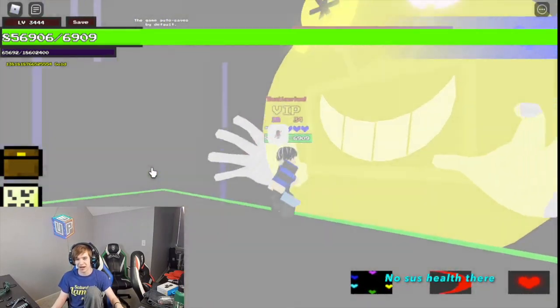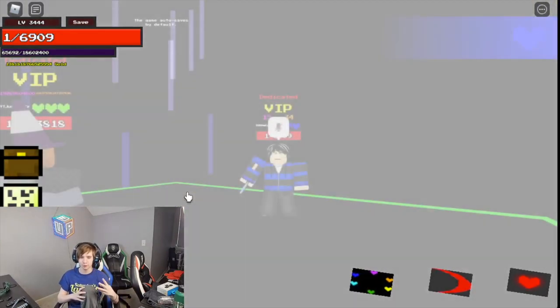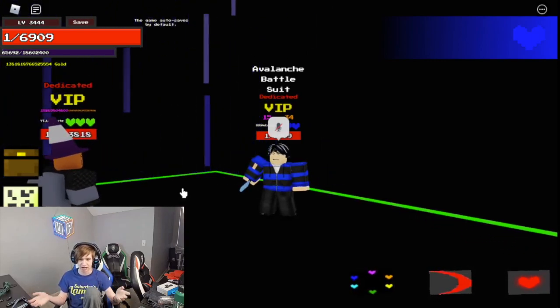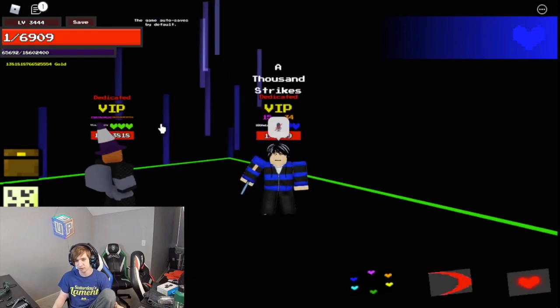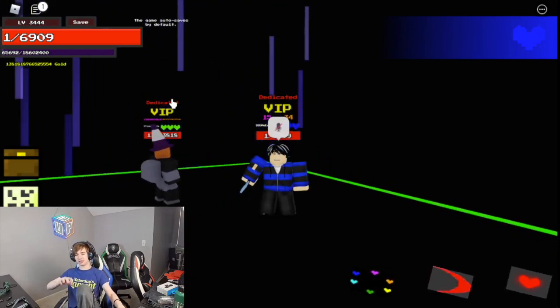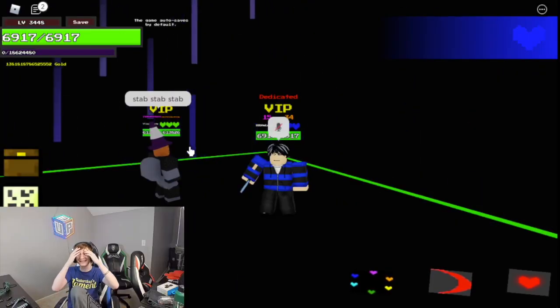And bam guys, there we go. I just one-shotted Mike with the toy knife, proving that it's incredibly powerful and its power is immense. We got avalanche battlesuit and a thousand tricks — not bad. As you see, we just one-shotted it. That's crazy how strong this armor is. Stab, stab, stab — it's insane.